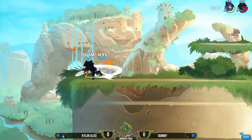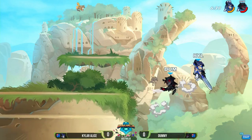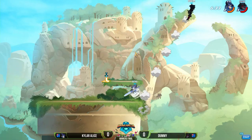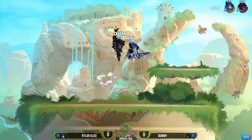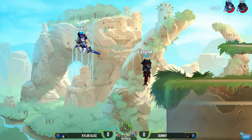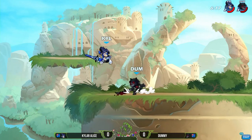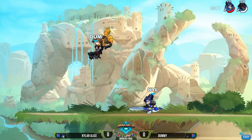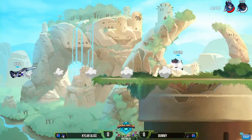Kyler Alice is going to be struggling to get this knockout. We saw dare into nair be a really good tool in the EU last weekend, but right now Alice is getting nothing. He barely touched that wall — I'm not sure he had his dodge. He is just struggling to find this stock, can't get the neutral layer, can't get the neutral light, nothing really working out. About to get lapped in percentage. Recovery will punish that spot dodge from Dummy — Kyler Alice finally gets that stock but look at that health.